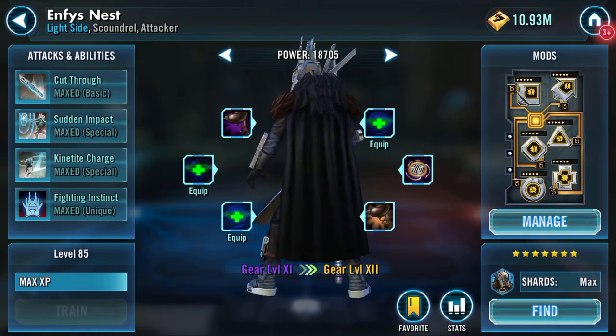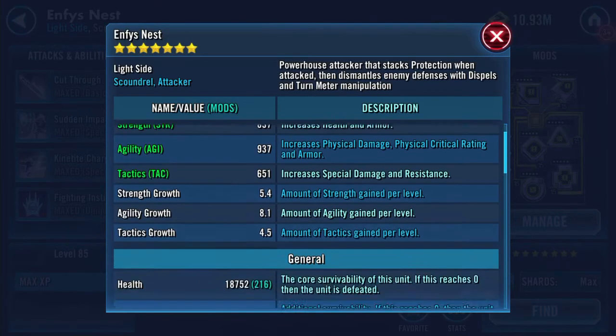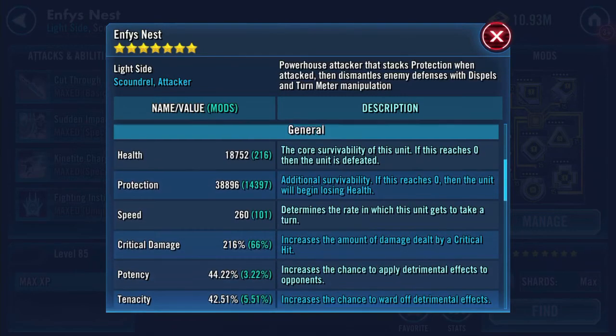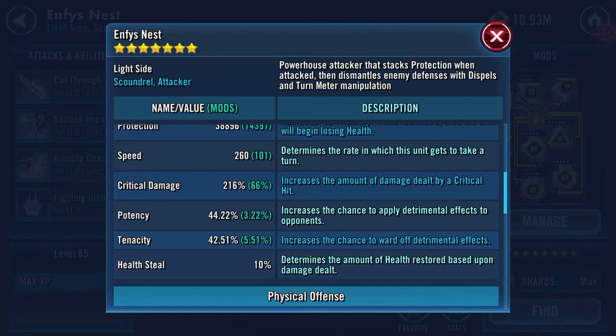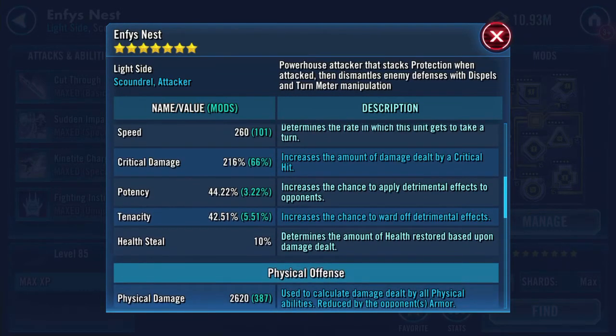She's currently gear 11. Stats wise: 18,752 health, 38,896 protection — so that's going to be 39 and a half, 47 and a half, 57 and a half K. 260 speed, with 101 coming from secondary speed.